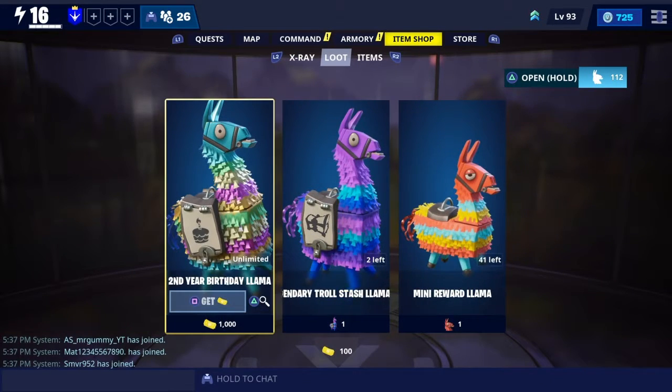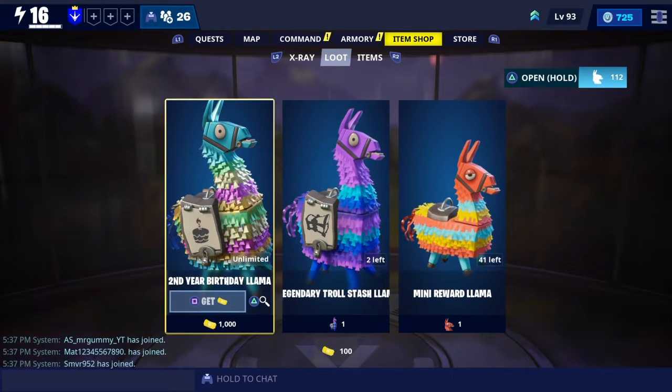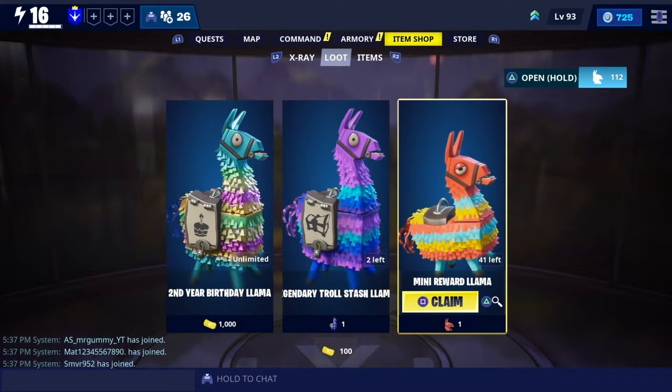The item shop works a little bit different than in battle royale. Llamas are a bit different here too — you get them very commonly. There are different currencies: during the birthday event you need tickets, which you get simply by playing the game and participating in events. The legendary troll stash llama costs 100 tickets per purchase, but they even reward you with those. The basic llamas I have 112 of stacked up — they're loot boxes that give you anything from heroes to weapons to XP, and they can have V-Bucks in them sometimes too.